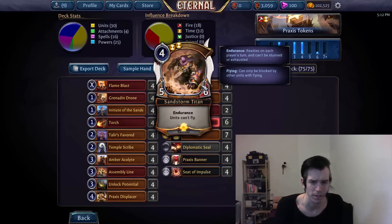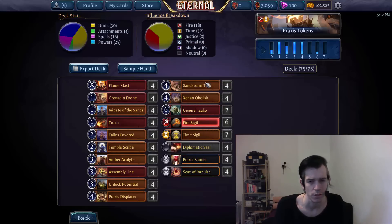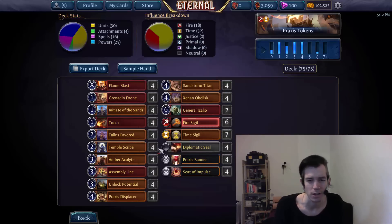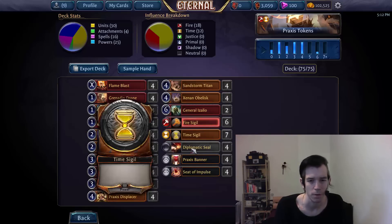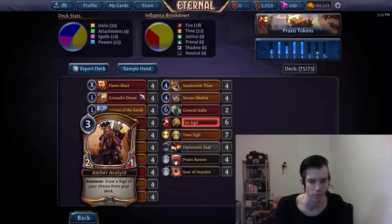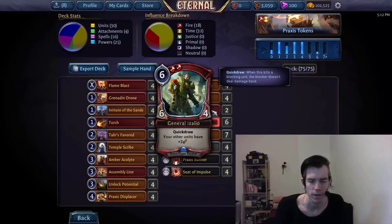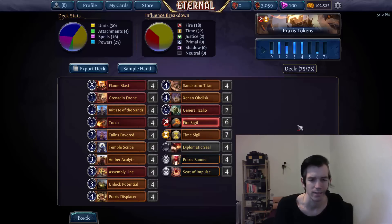Even though Titan is basically the only good removal target in the entire deck other than Izalio, which is a bit annoying, I think it's a necessary evil. Then we have four Obelisk — not much explanation needed. It's the big payoff card that makes the deck possible and viable, and the main reason to play so many free bodies and token makers to go wide. And then Izalio, which I already mentioned, is an additional payoff card to enhance our go-wide strategy. We build a big board, the game drags out a bit, we drop in Izalio and turn our board sideways — the opponent has to trade with our free bodies, and since we have more than they do, we end up with a bunch of units left, their board mostly dies to our stuff, and then they just die next turn.